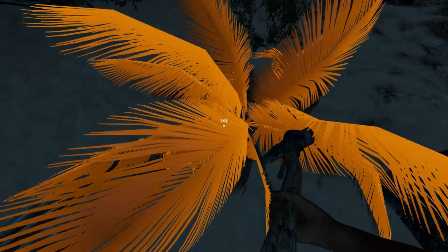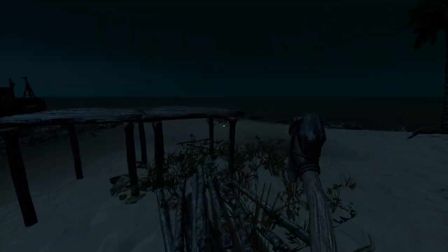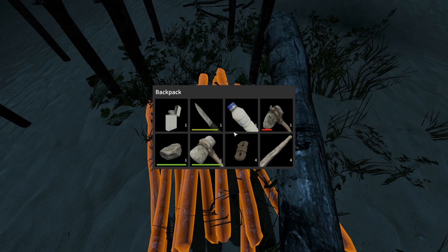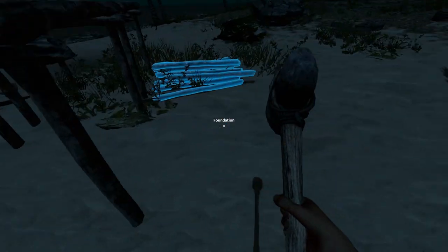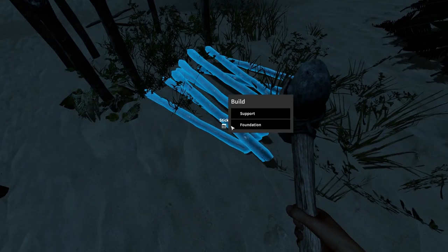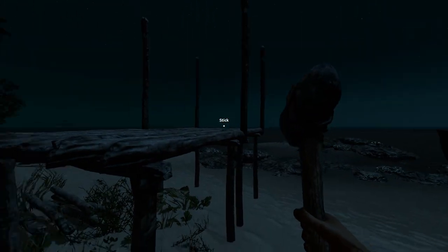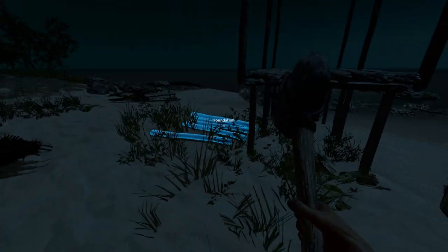What we could do while we're waiting for those yucca plants is we can actually start building the walls and the structures around the little platform here. It's just like Rust — you have to put supports pretty much in every corner, and also in the middling places. Support, support, support, there we go, and support. All right, we got all our supports up.